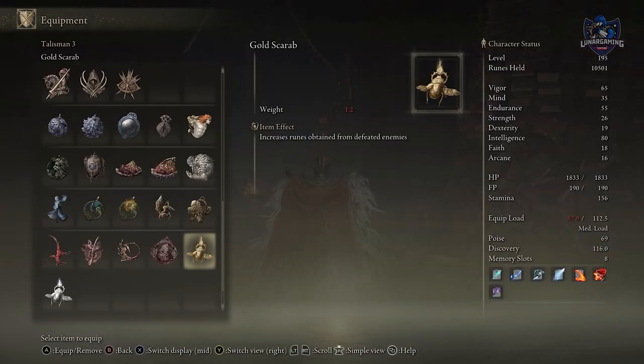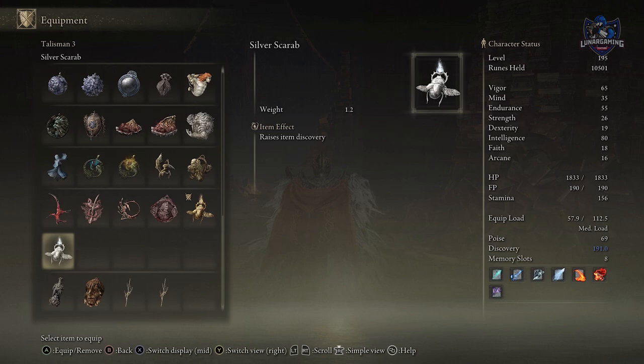When out exploring, two of the most useful talismans you can equip are the gold and silver scarabs. One gives you a 20% increase in runes from enemies, which is a pretty huge increase, and the other increases your discovery by 40% — that's the stat that increases item drops from enemies.